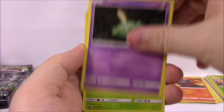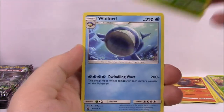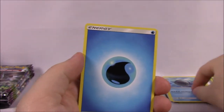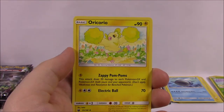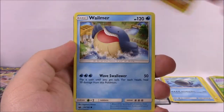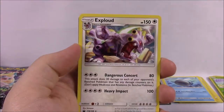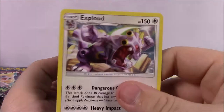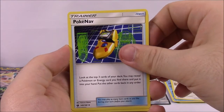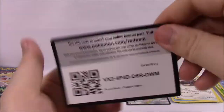Next we've got Seedot, Gulpin, Seedot again with different artwork, Beldum, Shuppet, Surskit as a Reverse Holo, and a Wailord non-holo as our rare. Water Energy, Torkoal, Oricorio, Illumise, and the code. Next is Beldum, Larvitar, Whailmer, Bellsprout, Chinchou, Wailord Reverse Holo, and an Exploud non-holo rare. Dark Energy, PokéNav, Trainer card, Scyther, Energy Recycle System, and the code.